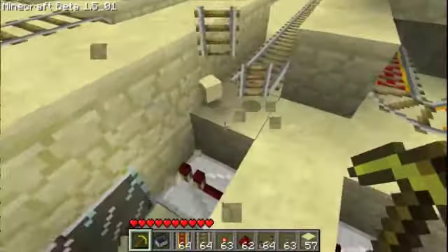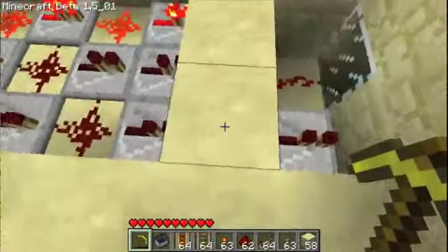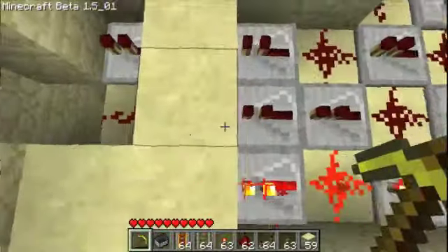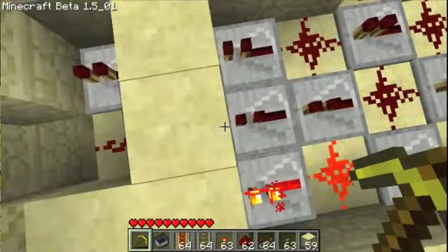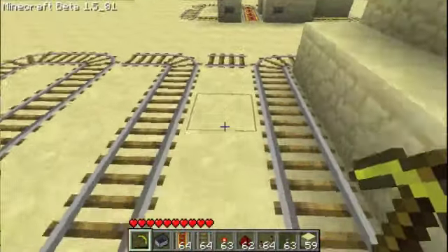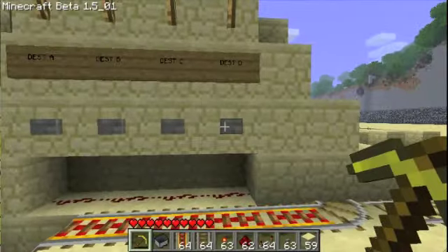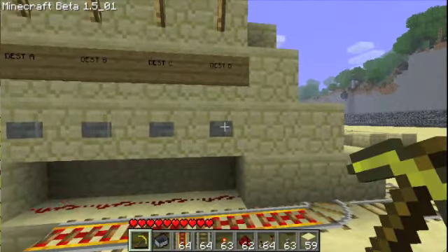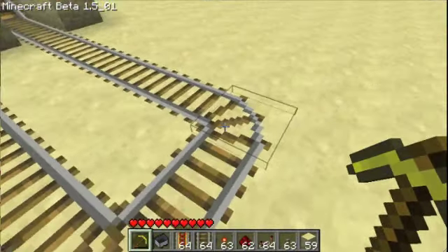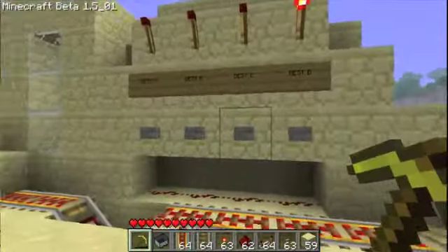I used the ability of repeaters to send signals through blocks to set this up. Basically, I just had this one go through, this one go through two blocks until I got them over to my tracks. And then basically if I press a button, it changes the track. There's a lot of lag. So yeah, that's destination selection and here's the diagram.